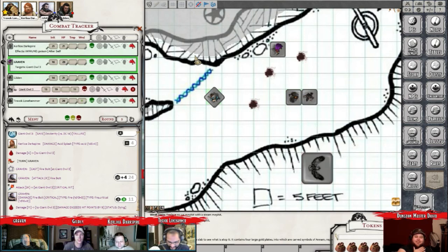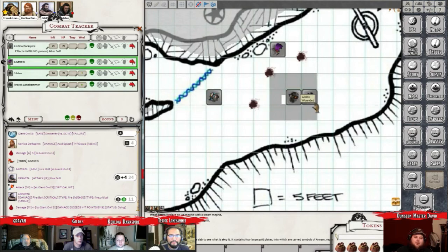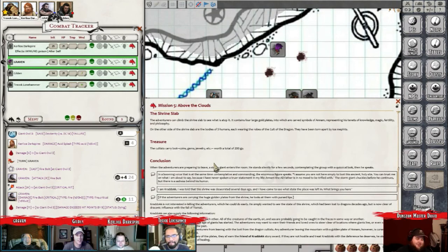A couple are doused with acid from the Chromatic Orbs and stuff, but there you go. You guys are out of combat. Giant owls are dead. They even got the jump on you, but to no avail. The adventurers win the fight. Alright. You guys are out of combat. They're attacking with a wing and a prayer.